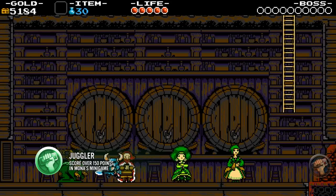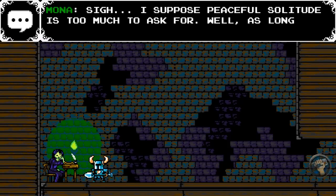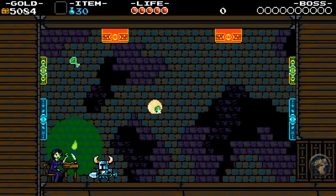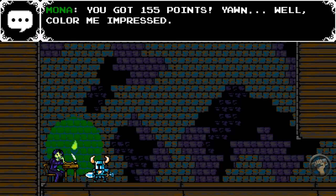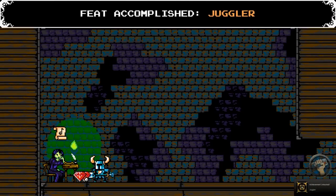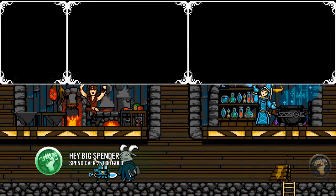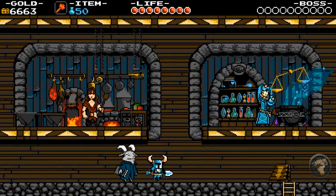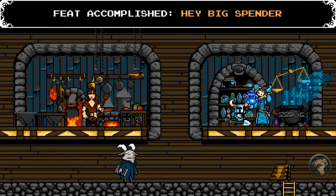From the Pungent feat, walk all the way to the left and attack the wall to find Mona, a very unimpressed person who offers a minigame involving hitting vials of chemicals into the wall padding. All you have to do is score over 150 points. You'll also get a sheet of music which will help you get the Music Lover feat later on. It's as easy as it sounds — buy an item and after playing a fair amount, purchase items equaling 25,000 gold or greater to get the Hey Big Spender feat.